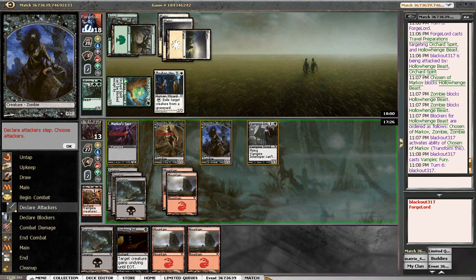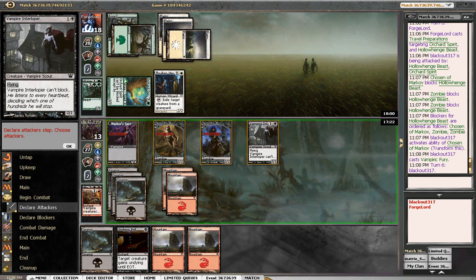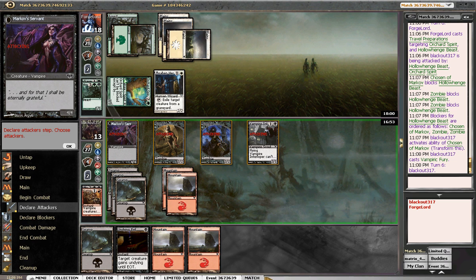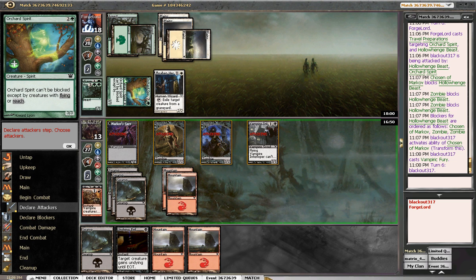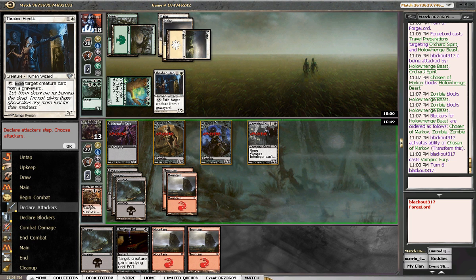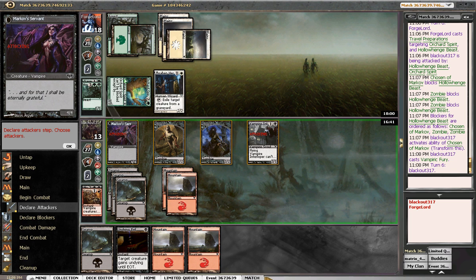We're going to swing eight — are we really winning this race? It's not eight, it's ten, which is good. Then he swings back seven, puts us to six, and he's got a creature, we make two more guys — puts us to four. I think this is a little too aggressive, but we don't have a way to kill this. I think we're just going to go vampires, because our hand has nothing at the moment unfortunately.